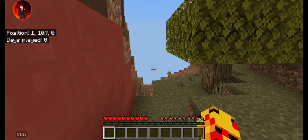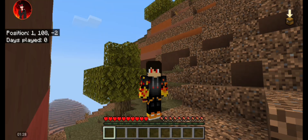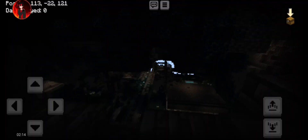Okay, looks like I spawned in the world. But now I need to find out where that ancient city is. Someone in the chat just randomly told me the ancient city coordinates — not too far from me.